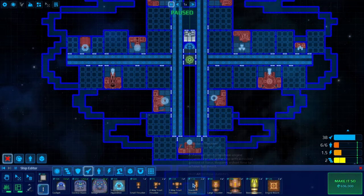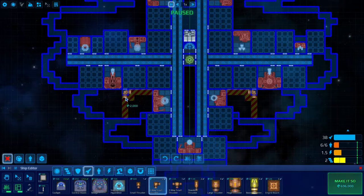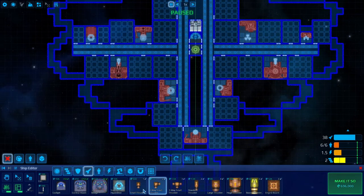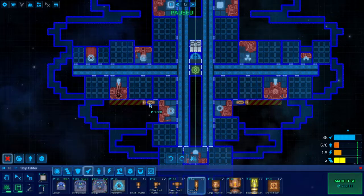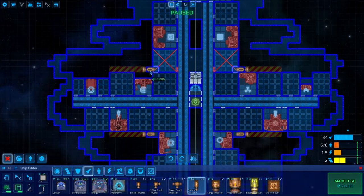Also, we'll put in some thrusters. Again, they don't have to be much and they don't have to be efficient, because they are really just to putt-putt around the station that is protecting them. Something like that. A little sideways thrust — cool.